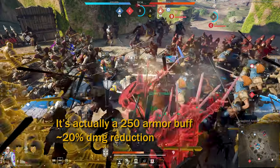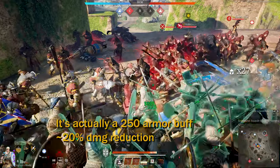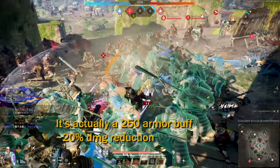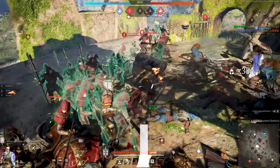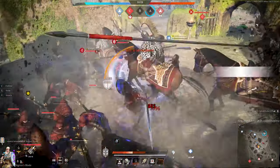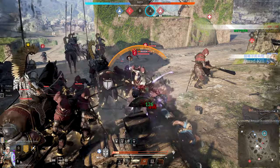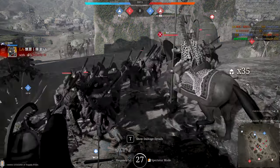The defense buff that gives allies 150 armor is really strong. It basically gives all allies within range 15-20% damage reduction for 10 seconds, and using this, we broke the power balance and took control of the area. Unfortunately, we got charged by a Hussar charge from the back, and I only got to take out the enemy grape shot before being killed off with my maidens, but this was enough to take B point from the enemy with 34 unit kills and tons of assist points.